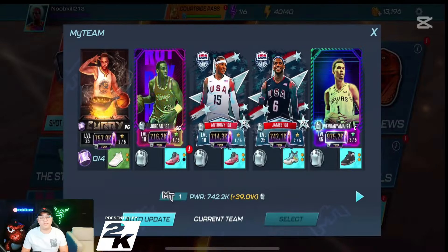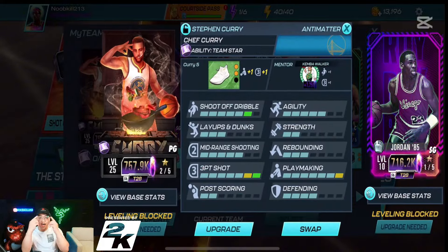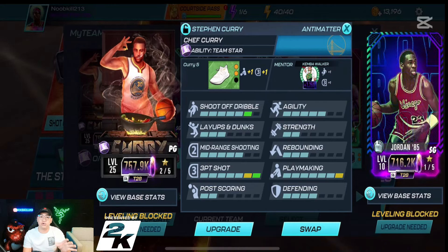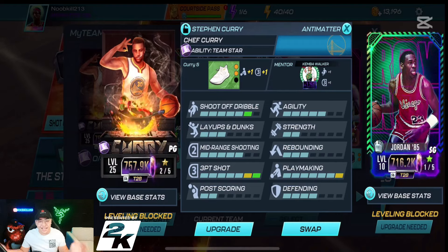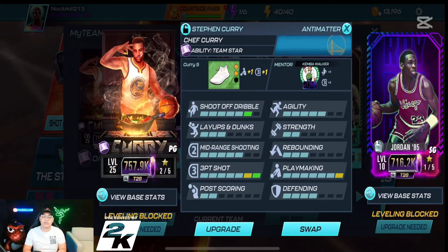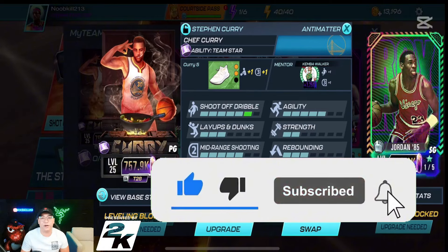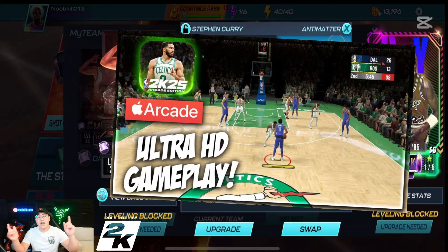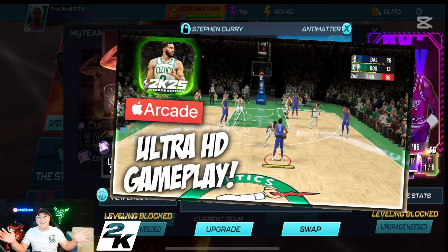Let's check out the stats one final time — what an absolute monster of a card, it was awesome. I had so much fun with this Curry card. Tell me guys, if you finished off the Shot Clock Challenge — it did take me buying 72 shot clock seconds 10 times, so take that into account. Did it take you less? Let me know in the comments. Smash that like button, hit subscribe and turn on notifications for more NBA 2K Mobile videos. Go check out our NBA 2K 25 Arcade Edition gameplay video — catch you soon, peace!